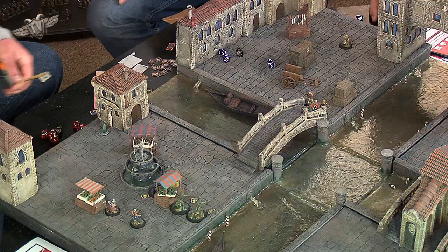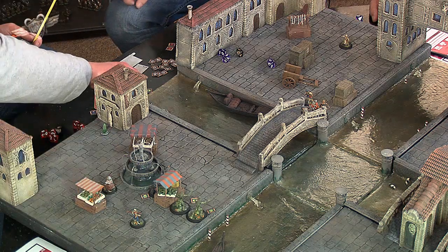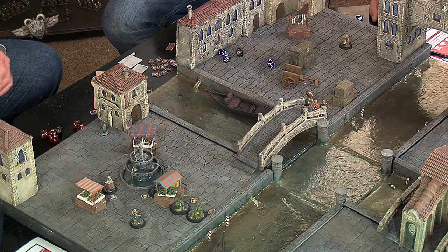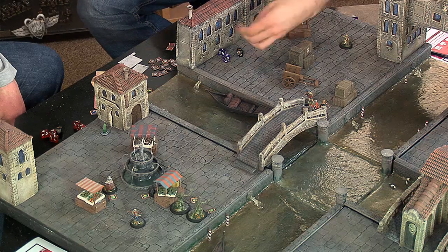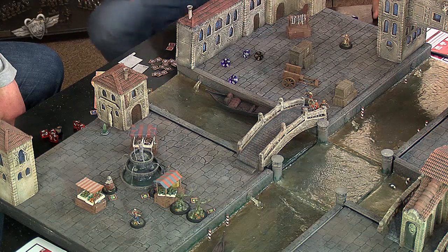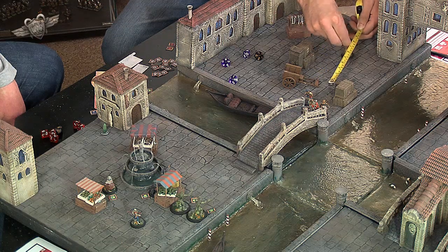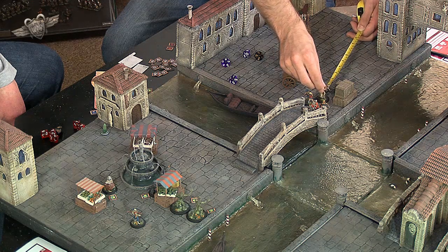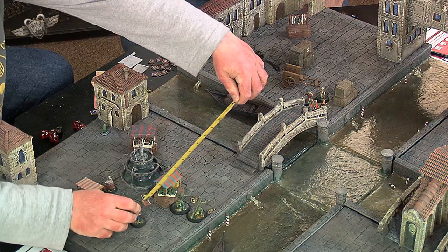I'll move my other hybrid - 4 inches to here and go At the Ready. I have to activate my last Citizen of Venice, she's running too. Critical on the Destiny and 1 - that's 5 onto the 4, so 9 inches. She comes up to here. She has one action point left but there's nowhere really for her to move, so I'll end on that.